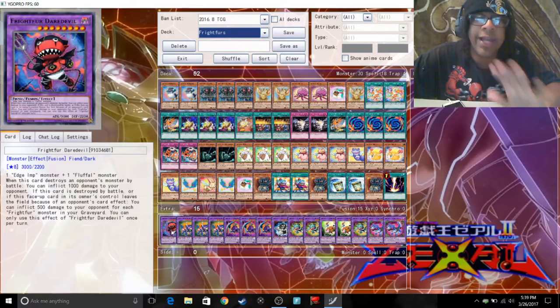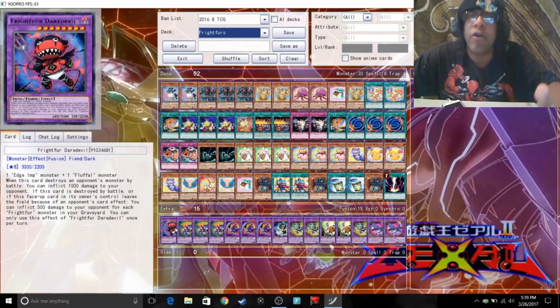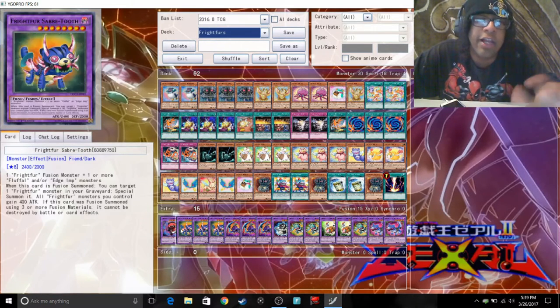Daredevil, Fright Fur Daredevil, and Edge Imp Cottonmouth — they're currently only for YGO Pro, they're not currently out yet. So you can't really find them anywhere. Don't stress it because they're not really essential to the deck. They're more like optional — if you want to run them, just know they're not out yet.